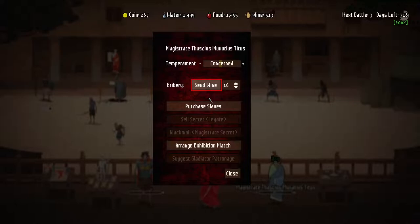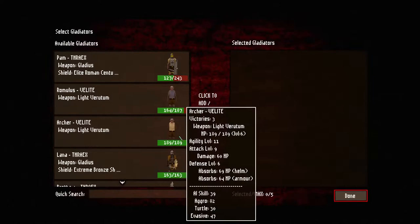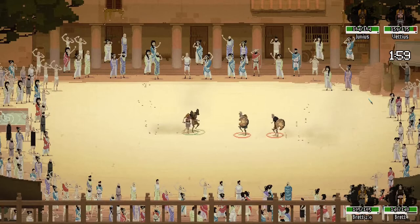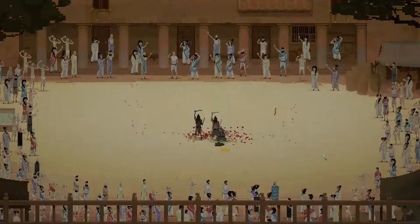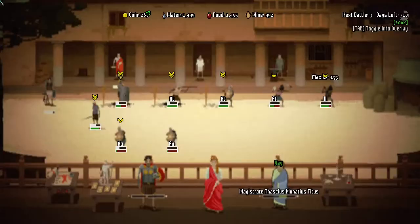Brett is healed, let's do another exhibition fight. Let's send our Murmillos against Brett and Brett. Kill him - well, don't kill him. Just beat the shit out of those Bretts. Brett is actually going in punching! That's awesome. Love the energy, Brett. You're still going to be a training dummy, but love the attitude. Good training.